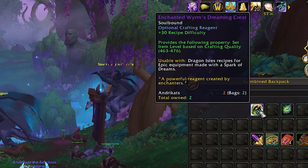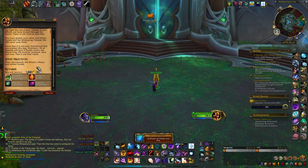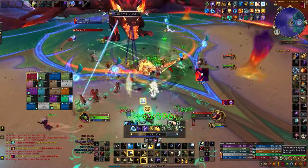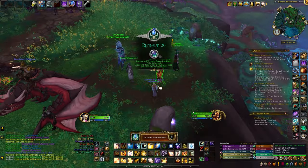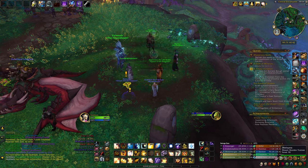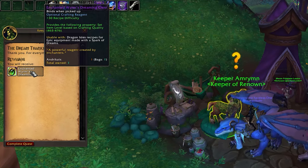Additionally, you can obtain a free enchanted Wyrm's crest through specific milestones. One is rewarded for defeating Fyrakk as part of the main campaign, and that includes all difficulties, while the other is granted upon reaching Renown 20 with the Dream Wardens. For those interested in maximizing their reputation efficiently, I've also created a guide on my channel to help you through the process.